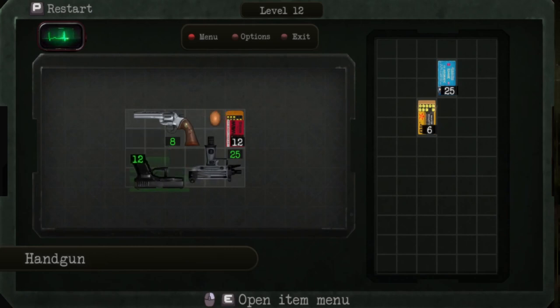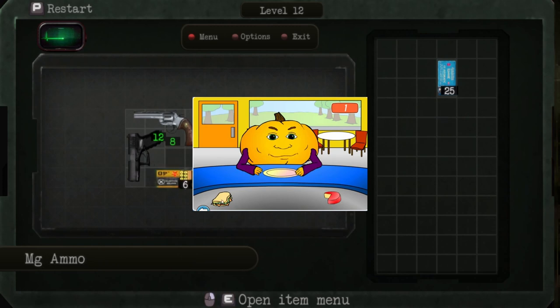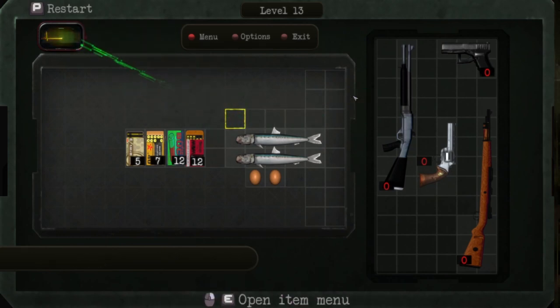Alright, egg goes there. I'm pretty sure that was the last level I did on stream. Now we have fish — can we use the fish? We can use the fish.